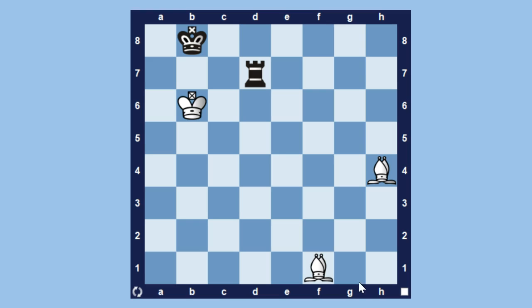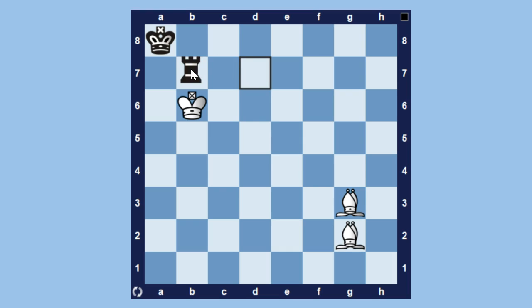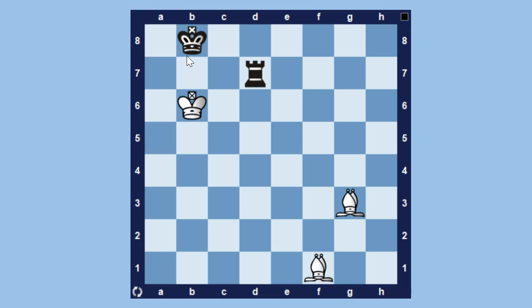It starts with the move bishop to g3 check, and this essentially forces the king to go to c8, because if it goes to a8 then after bishop to g2 check, black is forced to play rook to b7, and then bishop takes b7 is checkmate. So this proves why black is forced to go to c8.